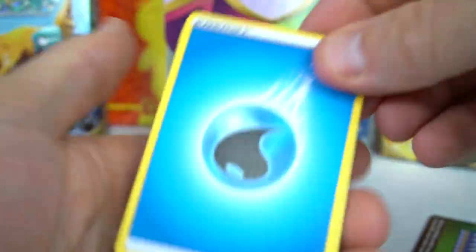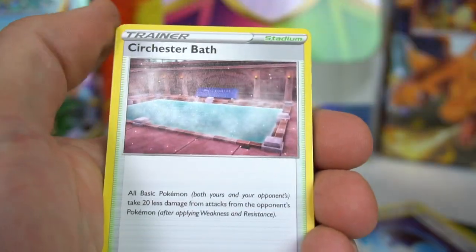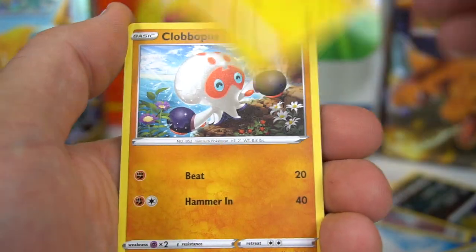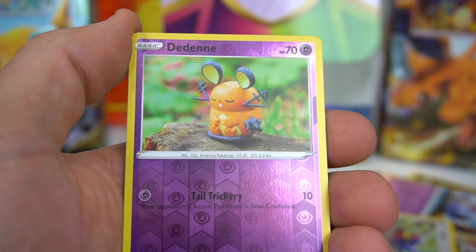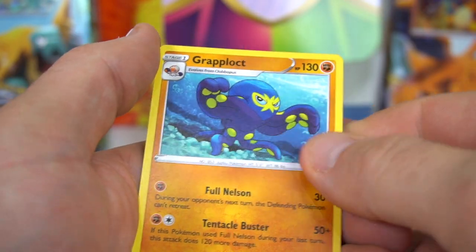Fire energy — nope, water energy. Nuzleaf, Wash Energy, Circhester Bath, Trubbish, Tynamo, Clovis, Woobat, Taillow, Dedenne, and Grapploct. On to the next pack.